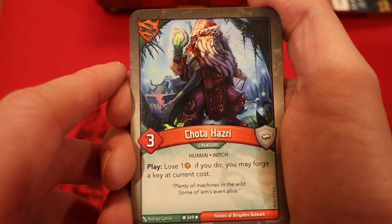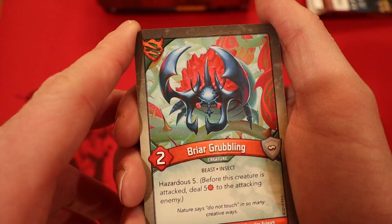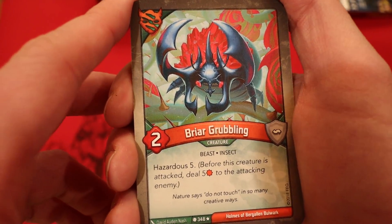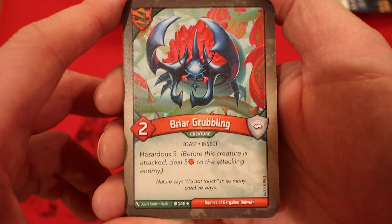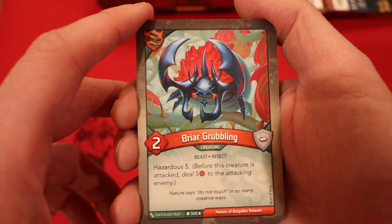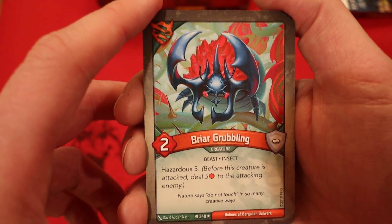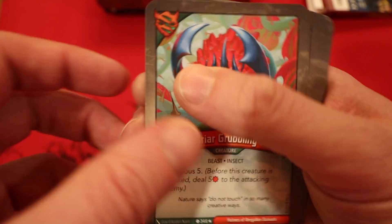Shota Hazri, three power. Whenever you play him, you lose an Amber — if you do, you get the fortune key at current cost. Briar Grubling, two power, he has Hazardous Five. That destroys so many creatures before they can even do damage to him. This is an awesome card to reap with. This is the first time I've seen him — man, that is so sweet. That is a good card.